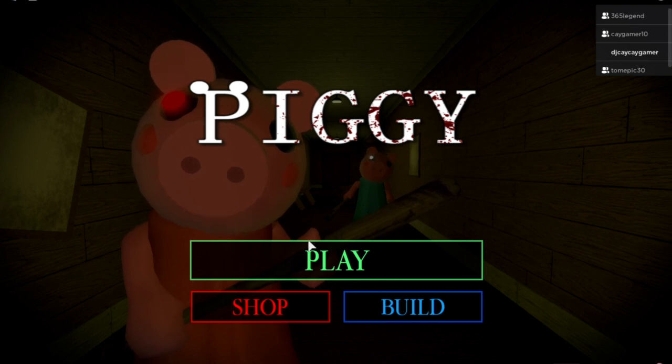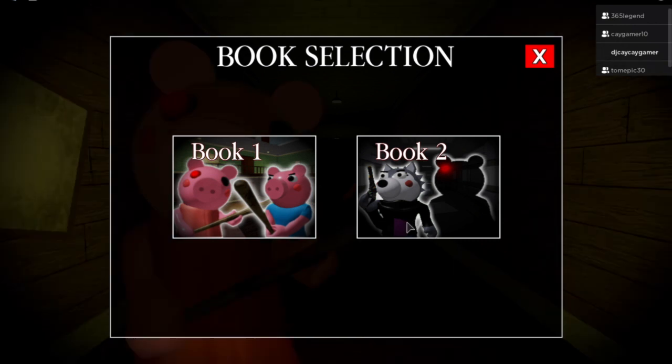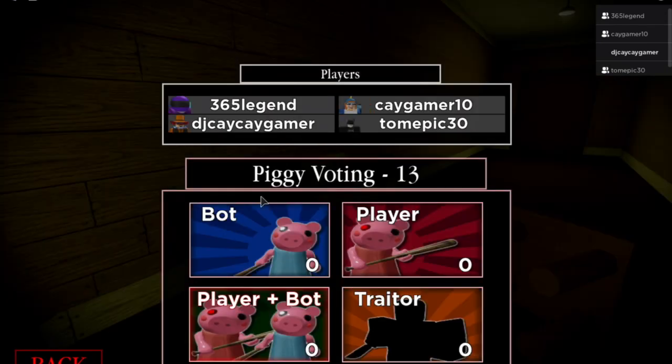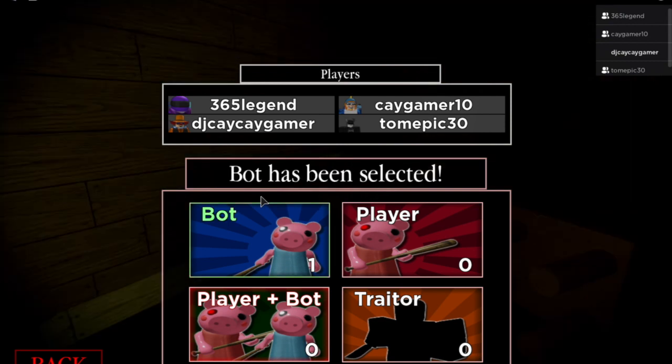I'm joined by my brother Lucas, my friend Corin, and Mason — this is his first video. We're starting off with Mr. Stitchy. Step one: this doesn't have to be in a private server, you can pick any mode. For Mr. Stitchy, you must choose Chapter 4 Forest.